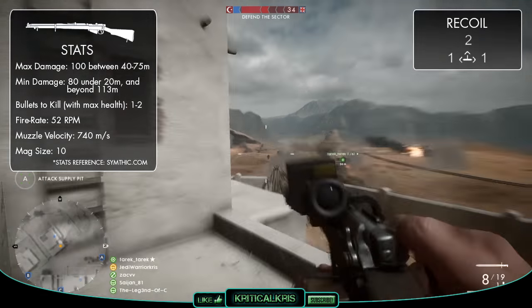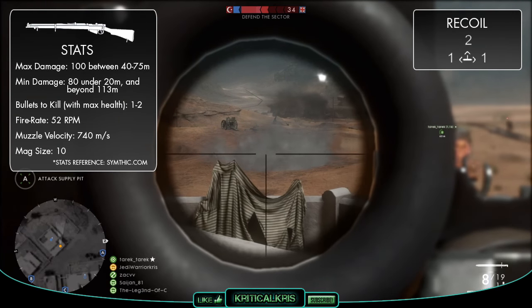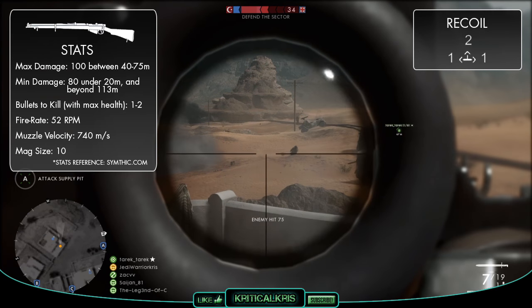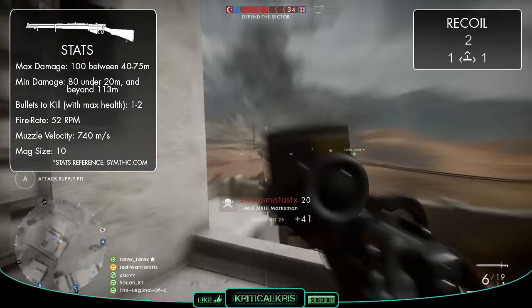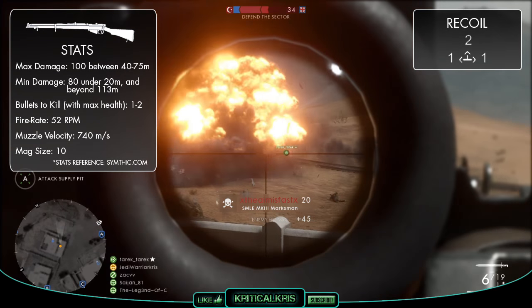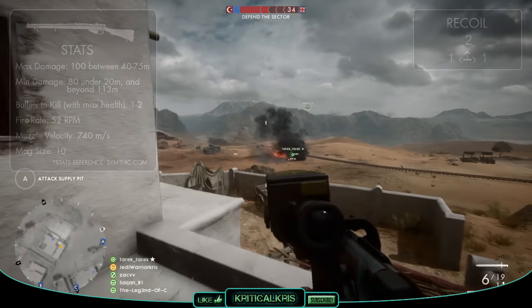Each bullet is going to fly through the air at 740m per second, which is faster than the Gewehr M95, but slower than most of the others. This might mean that the gun is a bit harder to use over those longer distances, as you'll need to lead targets more and aim in front of them if they're on the move.